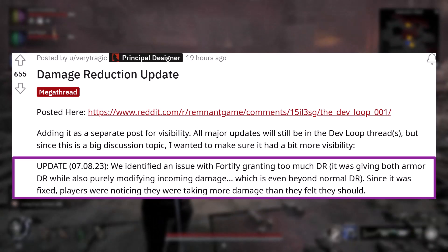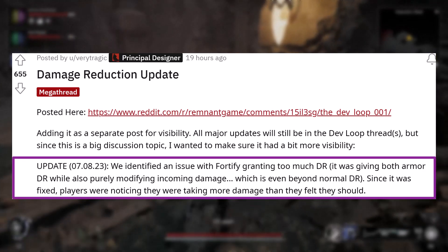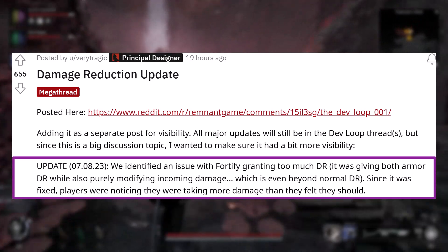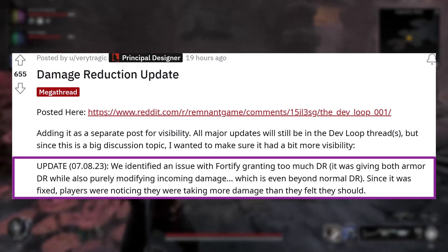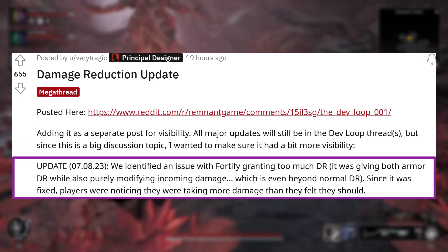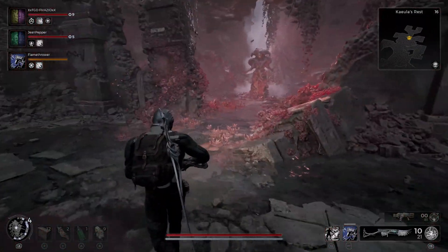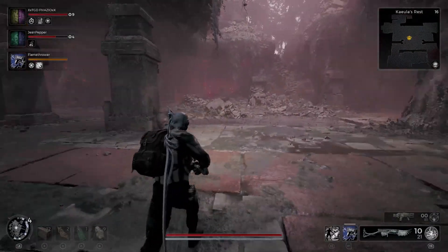The first segment of the post reads: 'Update, August 7, 2023 — we identified an issue with Fortify granting too much damage reduction. It was giving both armor DR while also purely modifying incoming damage, which is even beyond normal damage reduction.' Since it was fixed, players have been noticing they're taking more damage than they feel they should — they felt fine before the patch but now feel like they're taking more damage than expected.